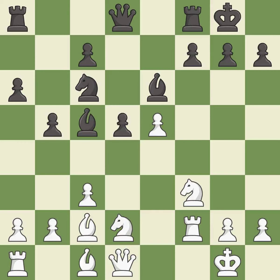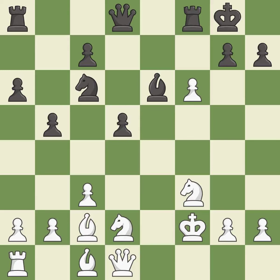Rxf2 captures a knight and prevents a discovered check against the white king. f6 offers an exchange of pawns, with the idea of meeting xf6 with Bxf2+, Kxf2 and Qxf6. xf6 captures the pawn. Bxf2+ gives a check and captures the rook. Kxf2 captures the bishop, winning two pieces for a rook and pawn. Qxf6 captures the pawn, pins the knight and creates a battery on the f-file.